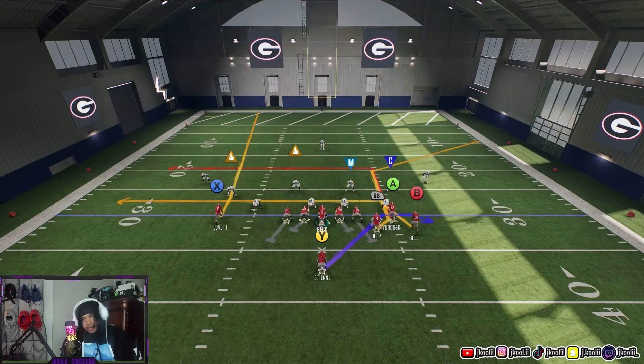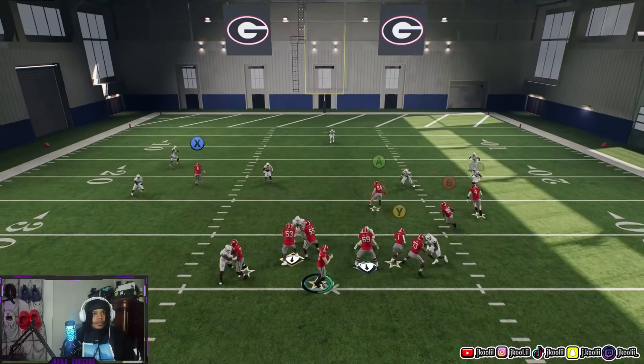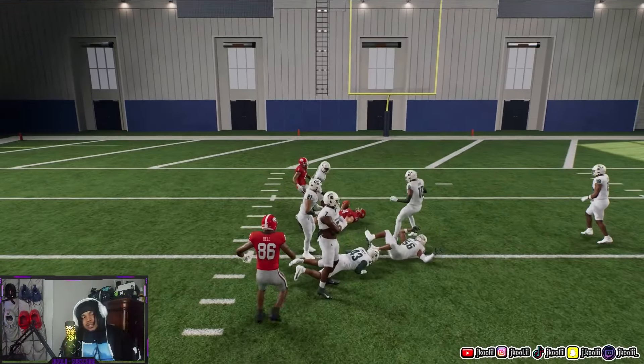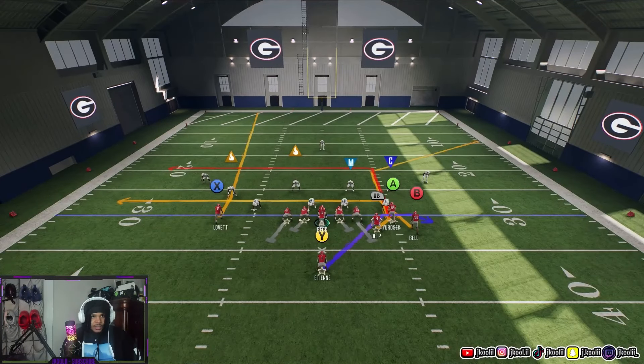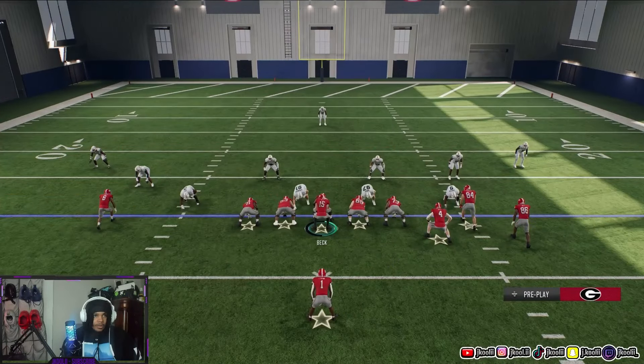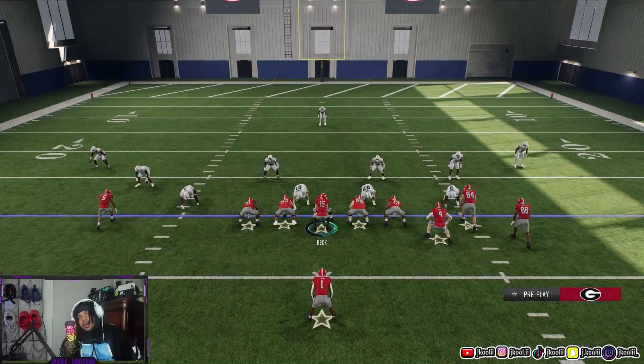Focus on the A button — that's what we're throwing to on this play. I'm going to do three different types of passes so you can see what happens. First, a bullet pass: in that situation between two defenders, the bullet is the only way to fit the ball in there without throwing a pick. Second, a touch pass — I threw it over the defender playing under and got it between him and the deep defender. The touch pass is best for fitting the ball vertically between two defenders.